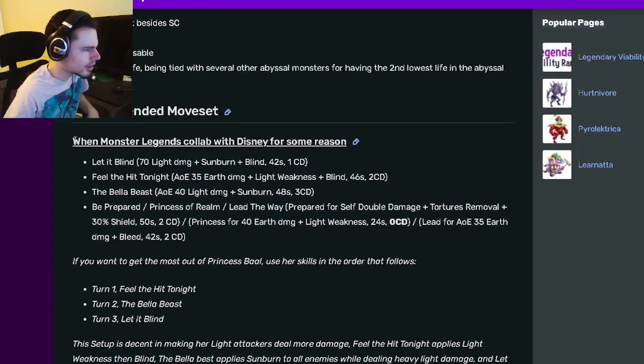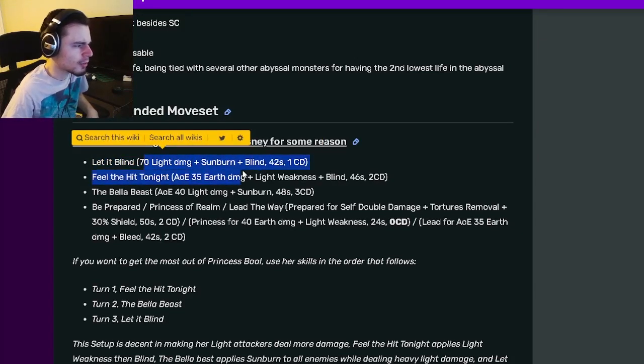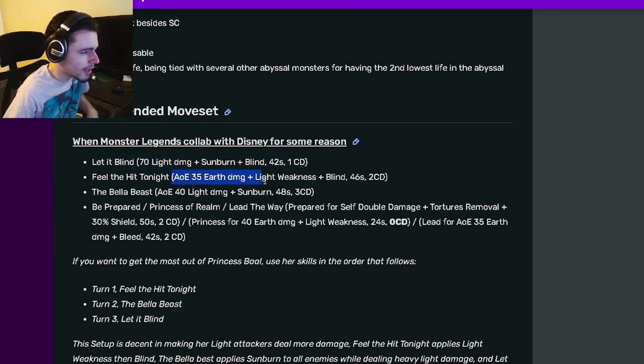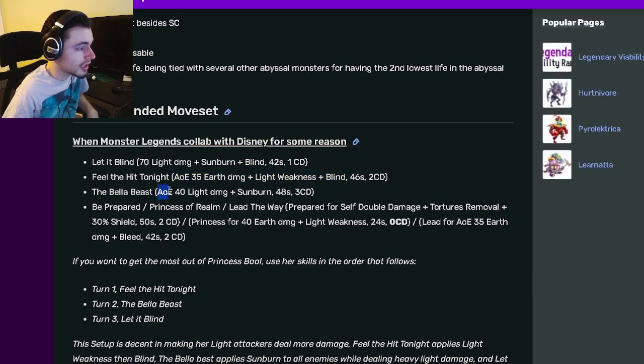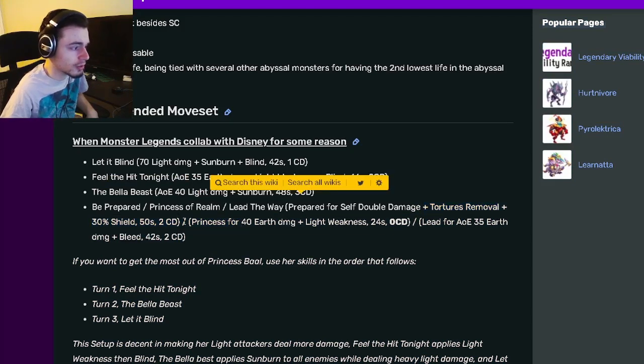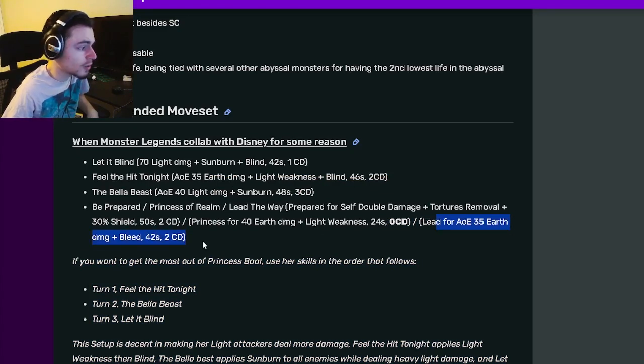Looking at her moves, she has a single target sunburn and blind with 70 light damage, which does quite a bit of damage even without the weakness, so this move can do a ton of damage. She also has an AoE 35 earth damage with light weakness and a blind, which is really good. She also has an AoE 40 light damage with sunburn. Then you can pick between three moves: the first does self double damage with torture removal and a 30% shield, which is a really good move. She also has a light weakness move with 0 cooldown, and an AoE 35 earth damage with bleed.